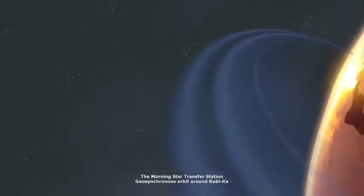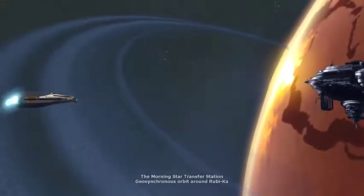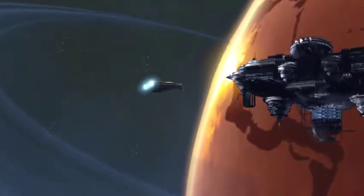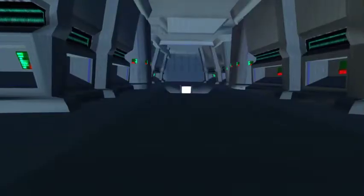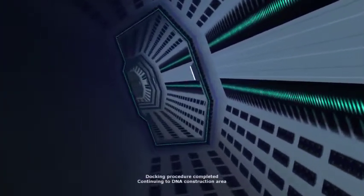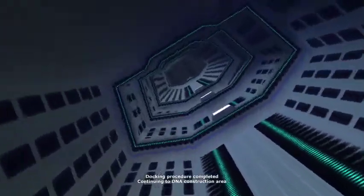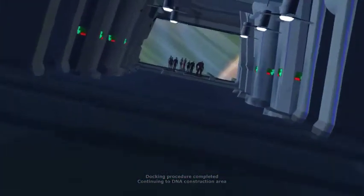Welcome to Rubycaw Territorial Space. We are about to dock with the Morningstar Space Station. Please return to your assigned space. Security locks will be engaged prior to gravity fall. Welcome to the Morningstar. In a short while you will be ferried down to the surface of Rubycaw, where a new life awaits you. Please proceed through the laboratories and create the identity you wish to take on. Good luck.